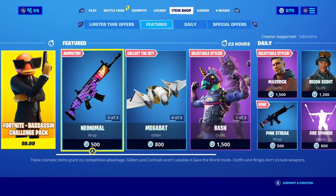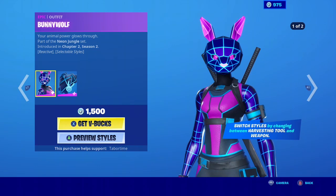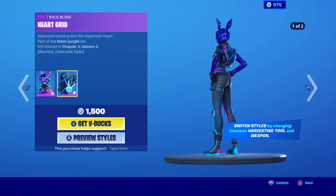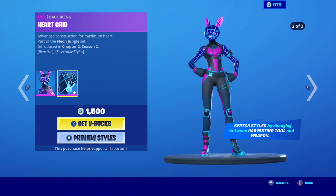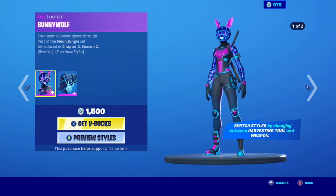Hello guys, welcome to a Fortnite item shop ASMR. We're gonna see what we're gonna get. We have the bunny wolf skin with a back wing hard grid — she has a couple edit styles. Let's get to the wolf, there we go.